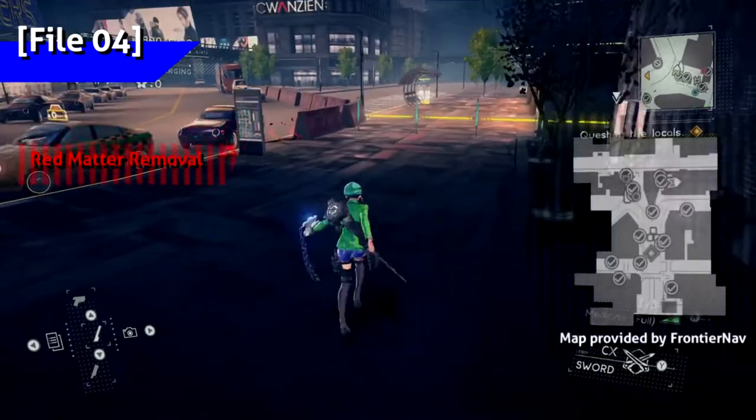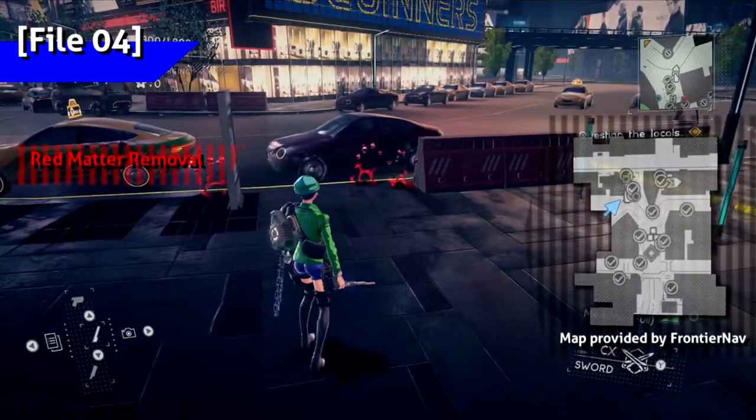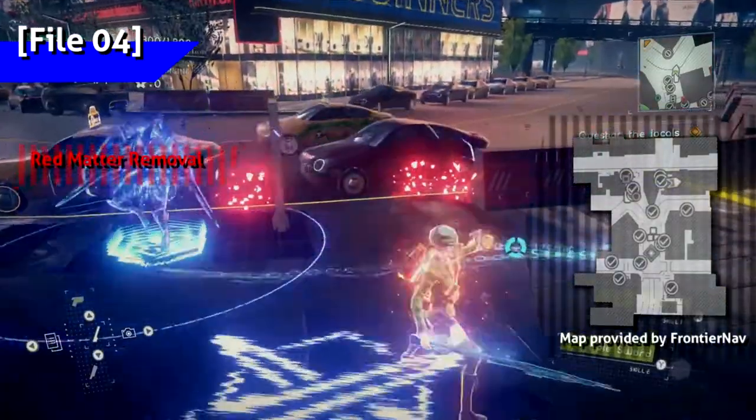Now moving on to red matter. Explore Harmony Square before moving on to the investigation case — you should have 12% if you got everything.